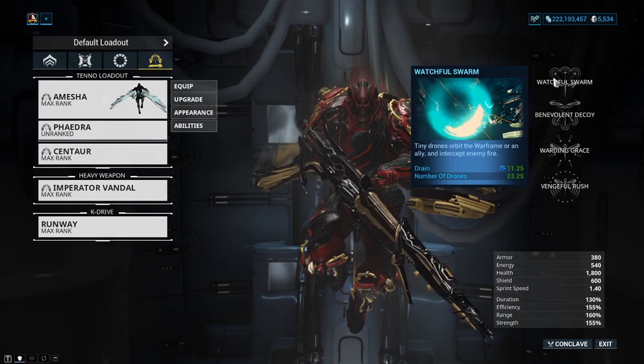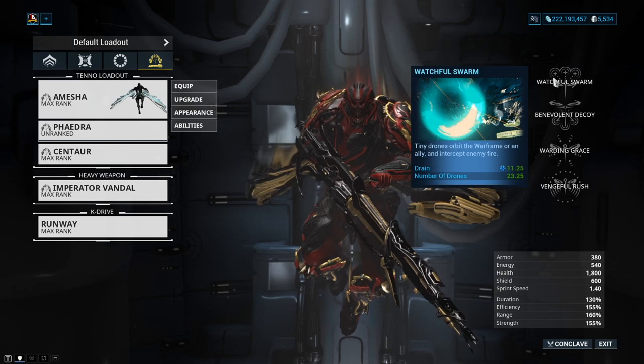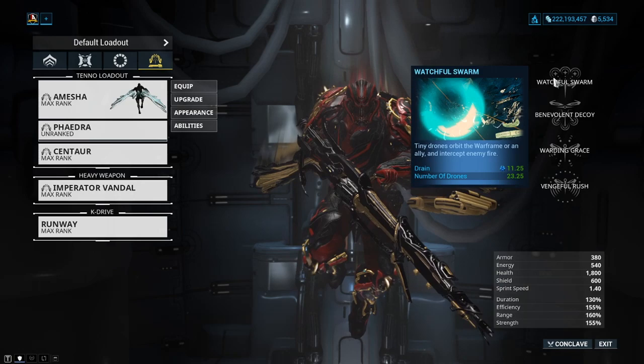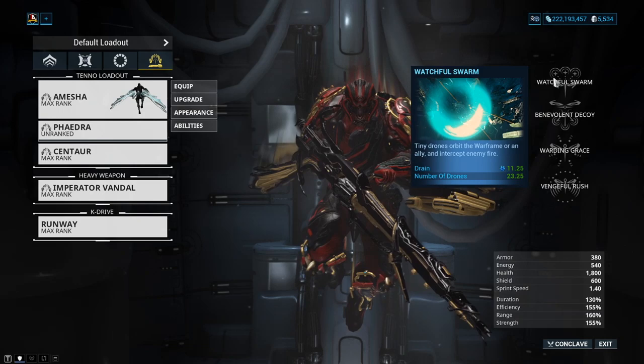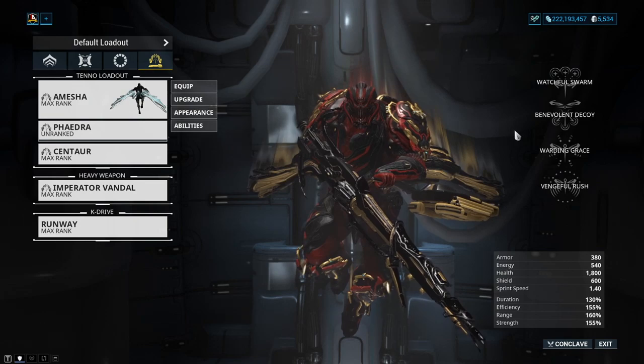Use Vengeful Rush to get all of your energy up. From there you definitely want to get your Watchful Storm on. Watchful Storm works pretty much like Revenant's Mesmer Skin — basically anything that hits you, you take no damage, but it will consume a charge. With my build I've got 23 drones, which means I can take 23 incoming hits and take no damage from them. Really, really good ability.